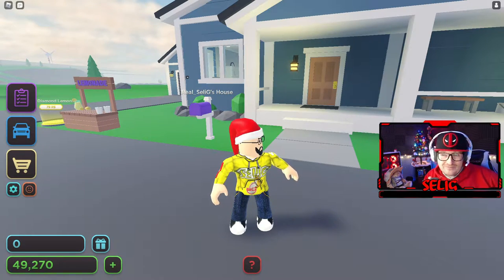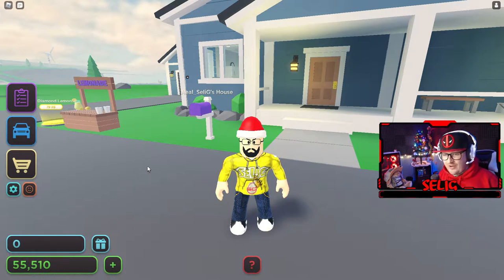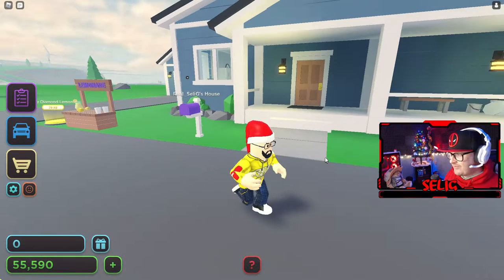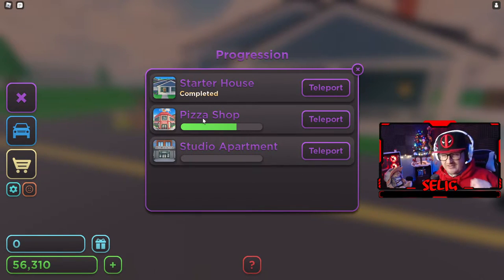I've played this game before, as you can clearly see. I just don't know when it was, but you can see I built the house already. I go into the progression to see that my starter house has been completed. I'll just run around — it's basically just a suburban house. I've got a pizza shop going and a studio apartment that I need to move into.